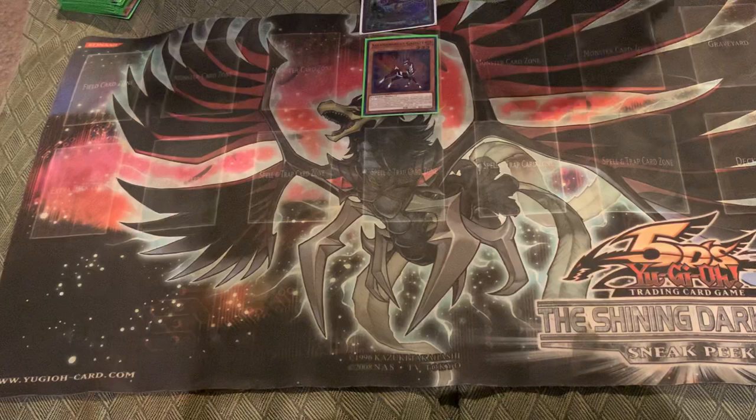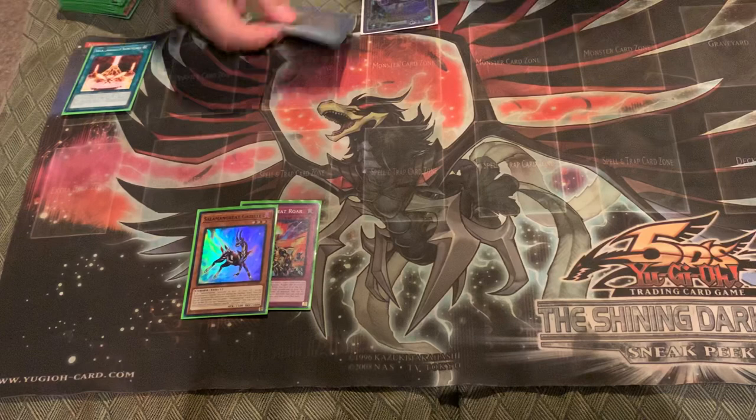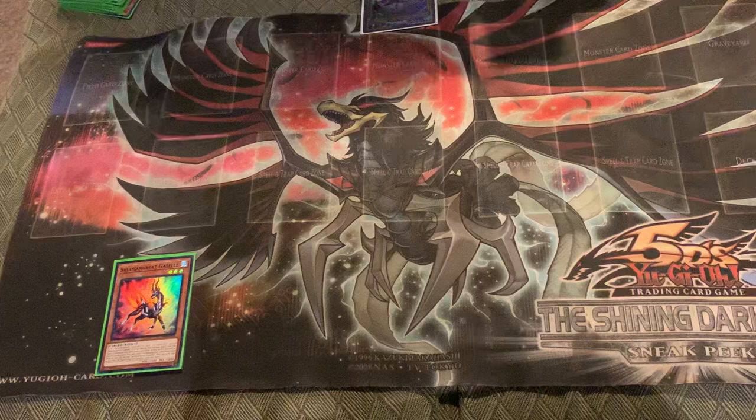You're going to normal summon Gazelle and send Roar to the graveyard. You can link Gazelle into Veilynx — Veilynx is going to give you Sanctuary. You're going to use Sanctuary's effect to relink into Veilynx, and Roar will trigger to set itself. That's a one-card Gazelle combo that ends you with a negate. Nothing bad, but it's not really strong — it's just super consistent.